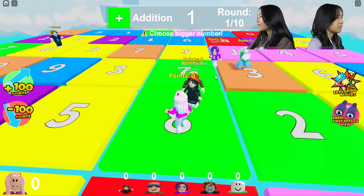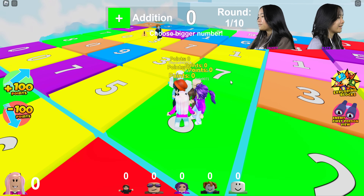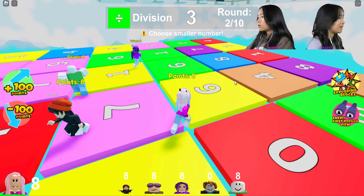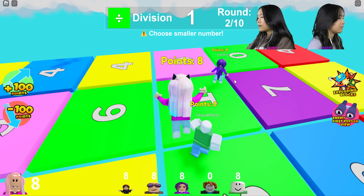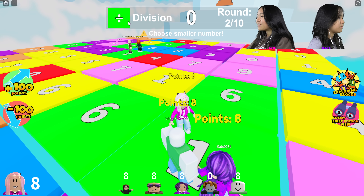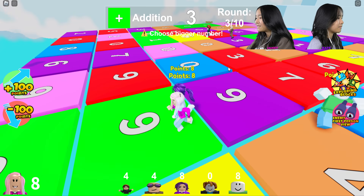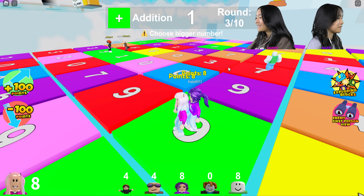Eight — pretty good. Kate, stand on that two. Where? Right there. I don't see a two. Division — green, oh my gosh! You have to stand on the color that the operation is on, or else you fall into the void, if you didn't know. Okay, this is six.